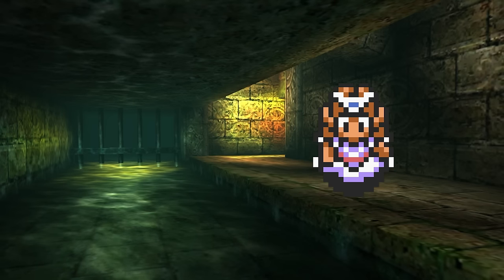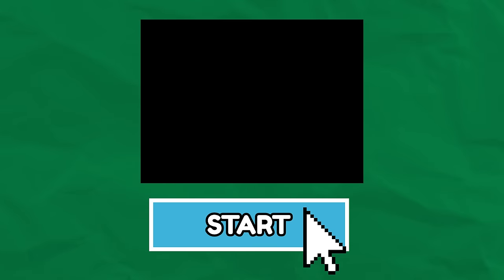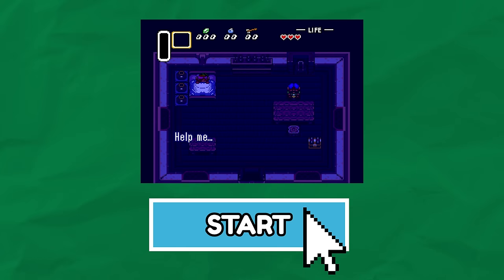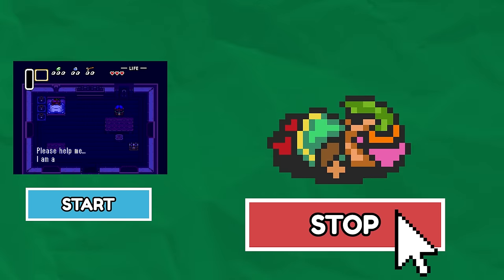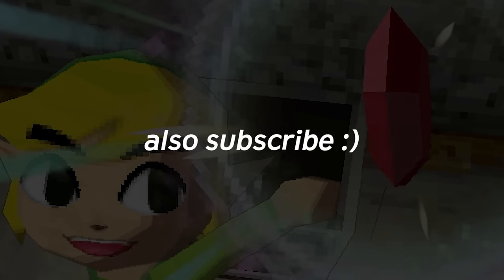Now while I forget about saving Zelda and leave her in the sewers, I figure this is a good time to mention I'm starting the timer the moment we boot into our save file and ending it as soon as we find the red rupee. So if you know any glitches or fun ways to get one faster than me, I'd love to hear how. Also subscribe!